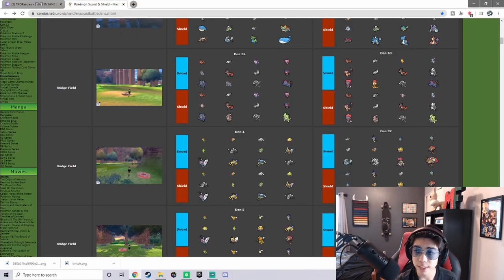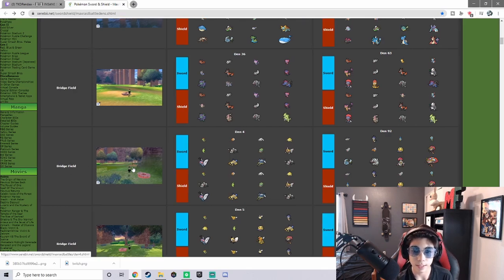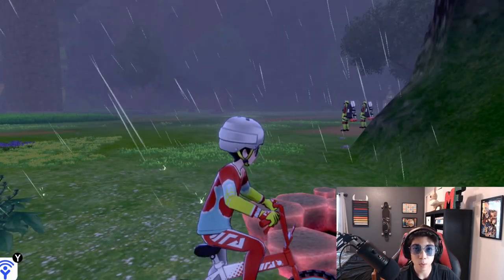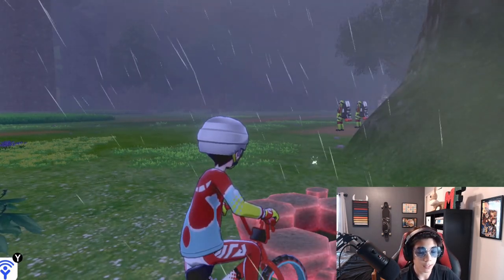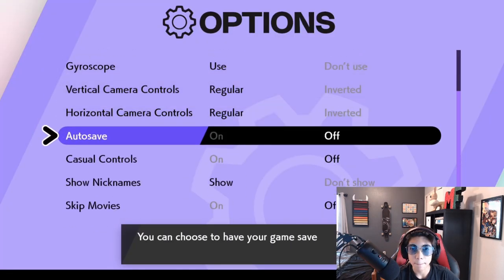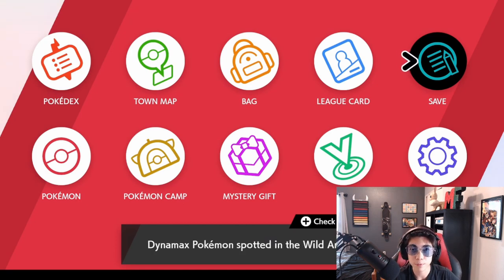The den I'm going to be going for is G-Max Orbeetle in Den 92. It must be compatible with Sword and Shield depending on which one you have. I'm going to go for this one right here in Bridgefield at this den. So I've made it to my den. If you don't have any wishing pieces, go out and buy some right now — they're not that expensive, about 3,000 watts. Once you have done that, go to your options, turn your text speed to slow, and turn off autosave. Then save right in front of your den.